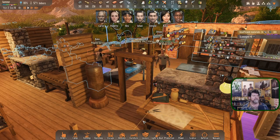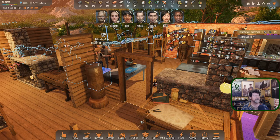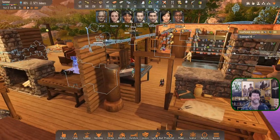Welcome back to Stranded Alien Dawn. We're on day 19 of the second year, some middle of summer, and everyone's starting to get up. Edmund is happy as can be with his shroom torch.